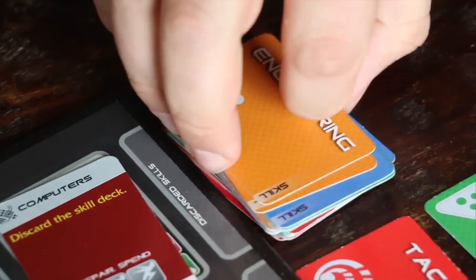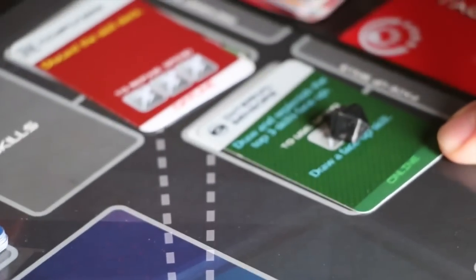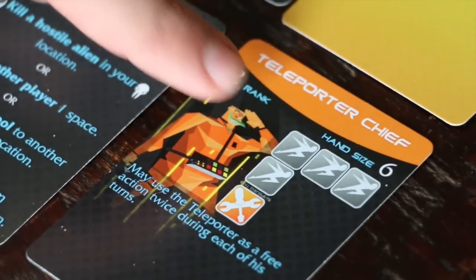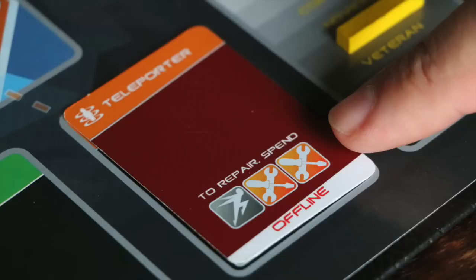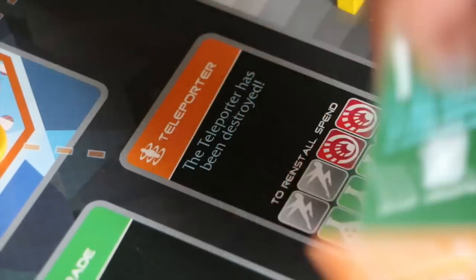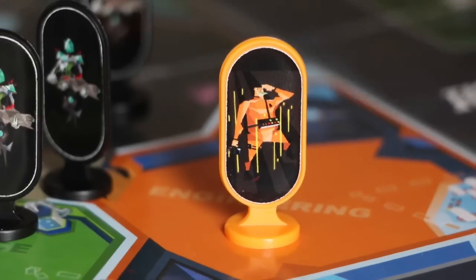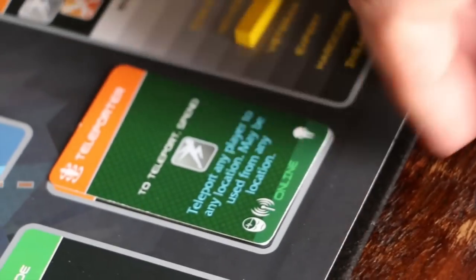Now it's time for the Teleporter Chief to take his turn. Unfortunately, his turn is also interrupted by a hostile alien saboteur adding a damage token to the internal sensors. For his first action, the Teleporter Chief is going to kill the hostile alien in engineering. He notices that the teleporter is offline and that it costs one action and two engineering to repair it. He's going to use his second action, his engineering discount, and his engineering card to repair the teleporter. Now that the teleporter is online, he's going to use his special ability as a free action to teleport to the science lab. Unfortunately, using a system means he has to add a damage token to that system.